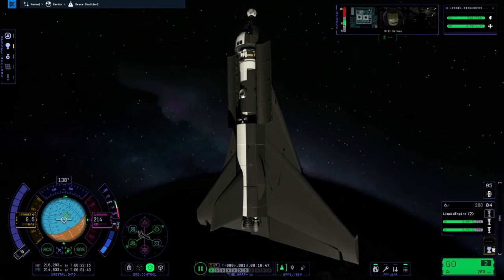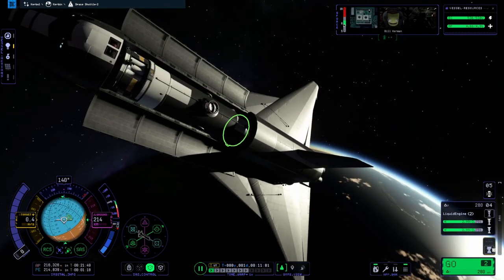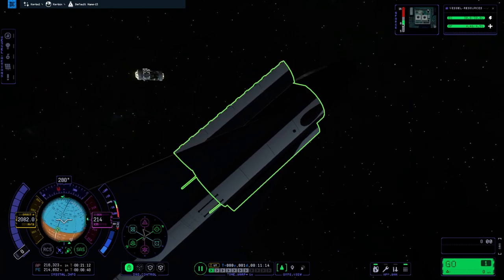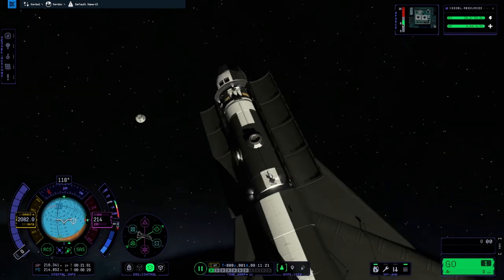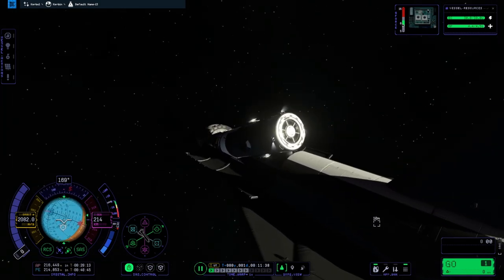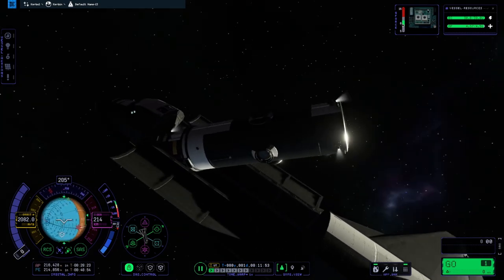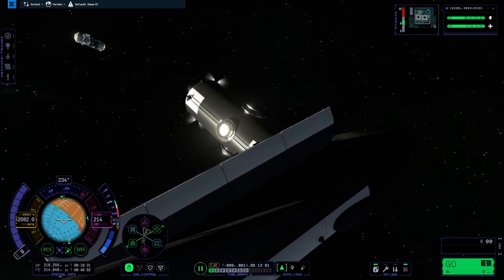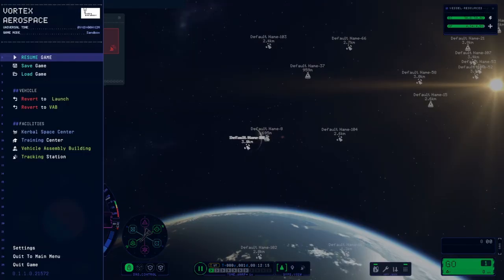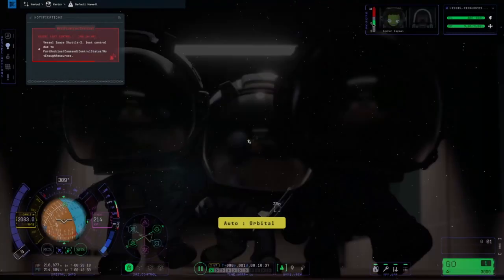Now we're just burning towards the target, facing retrograde to prepare for rendezvous and docking. Originally I wanted to keep the payload inside the Space Shuttle when we docked, but our approach to the space station was less than desirable. So I decided to just let the payload go and let it dock. This is the part where I thought it would be easy and I could get the video done in one day — oh boy, was I wrong.